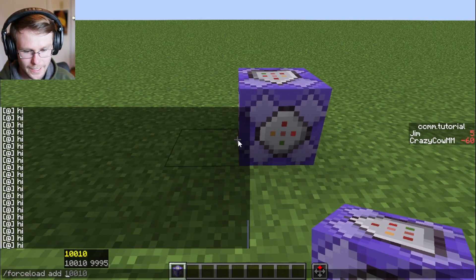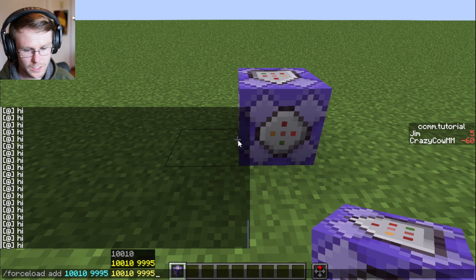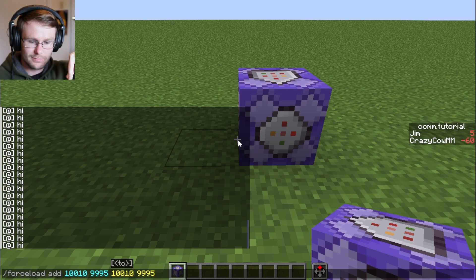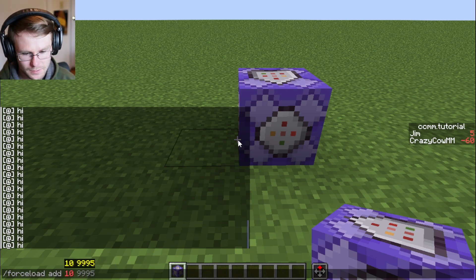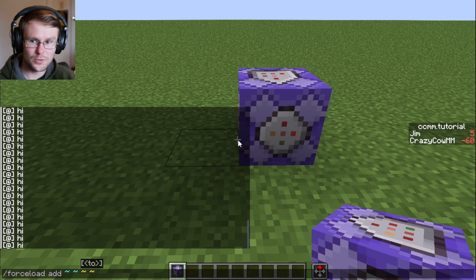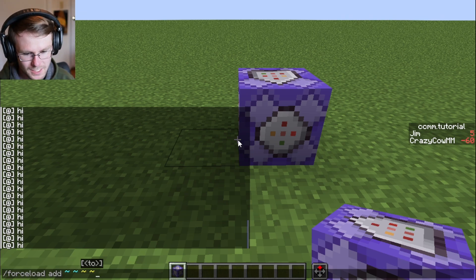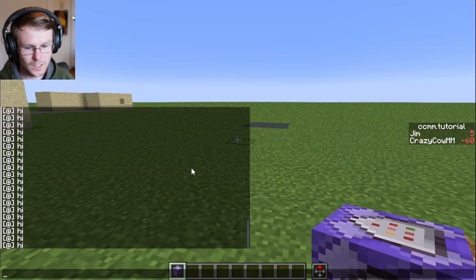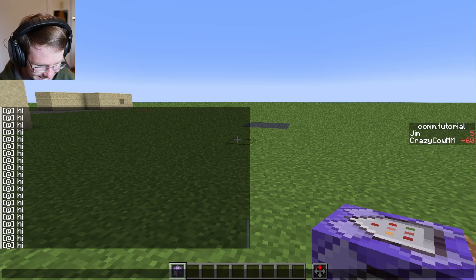Then we use the forceload command to add this chunk to the force load. You pick a chunk area — we can just pick a single coordinate. There we go — this is going to load the chunk I'm standing in. We just add it, and it said it added it. Now we teleport back to spawn and notice the command block is still going. Pretty cool.